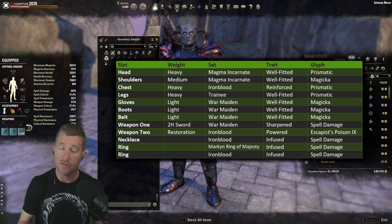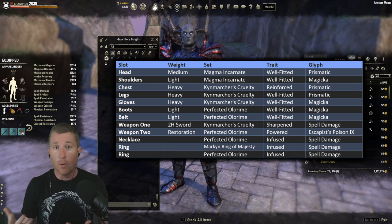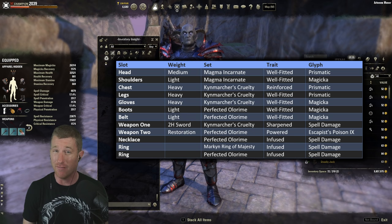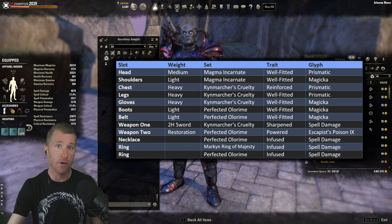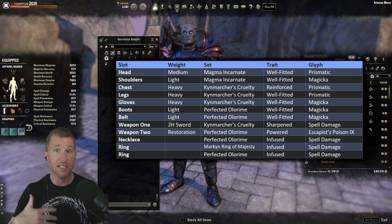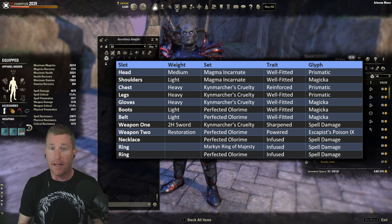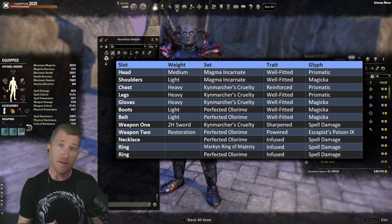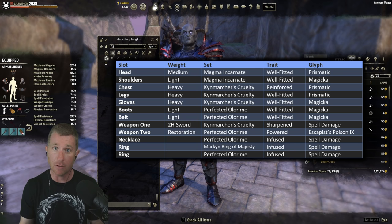Here's my previous loadout — it still works very well. It's a more offensive type of loadout requiring diligence in keeping up Living Dark. It uses a five-piece Kinras's Wrath on the front bar — either debuffing enemy damage to nothing or giving you Major Vulnerability for crazy damage — and Olorime on the back bar for massive spell damage, along with Magma Incarnate and Markyn Ring of Majesty. Consider this a high skill cap, high damage setup. If you can't maintain Living Dark, go with the Iron's Blood back bar instead.